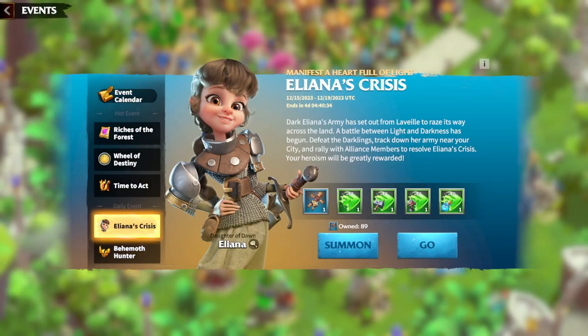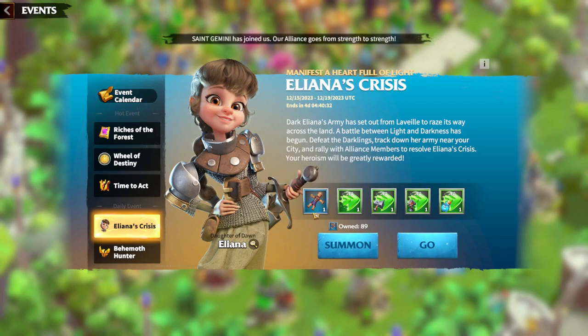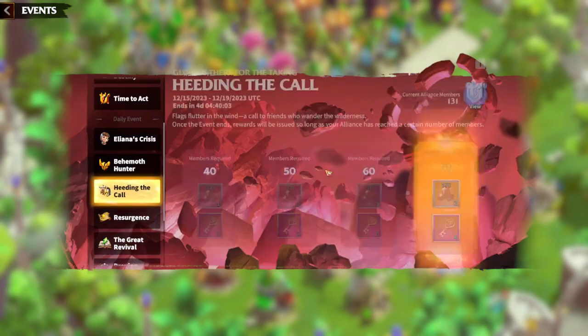Now, Eliana's Craze Crisis: if you haven't awakened Eliana yet, this is a great chance to do so. The awakening skill is the best spell Eliana has in my opinion — lots of shields, lots of healing, lots of damage reduction. Eliana in general is a great epic hero, especially paired with Garwood. Yet again, more chances to get Eliana's tokens.